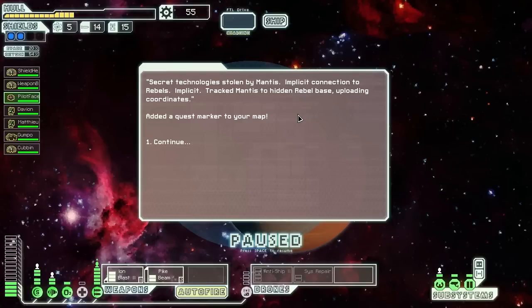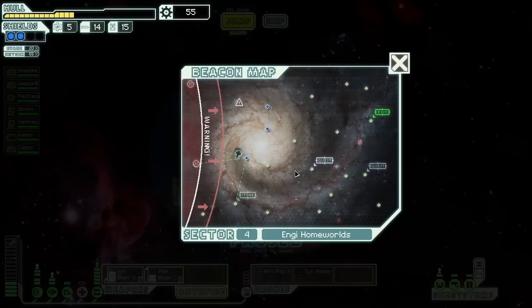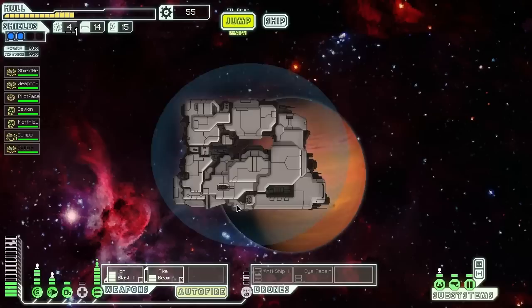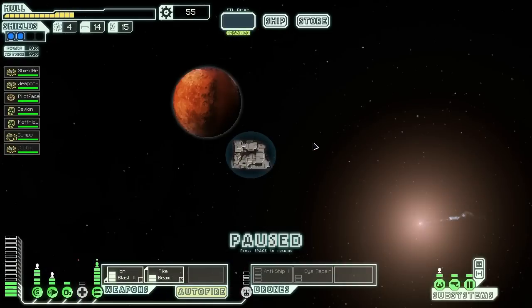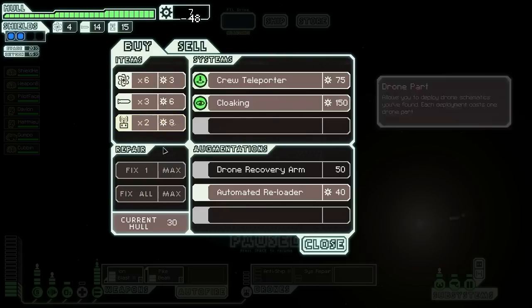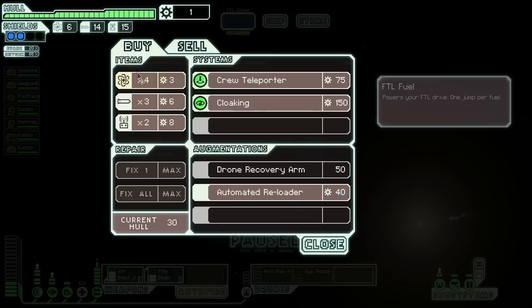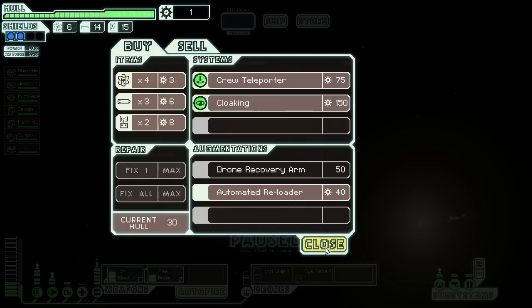Let's have our Engi talk to these Engis. The Mantises are cooperating with the rebels to steal some technology — we can track them down. We need to hit this store, then try to get to that quest marker as quickly as possible. We need to fix our hull even though it's going to put us in a bad spot staying ahead of the rebels. I need more fuel as well — hopefully we'll get some more soon.